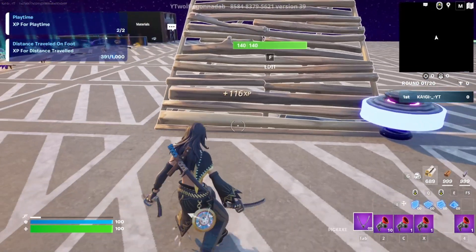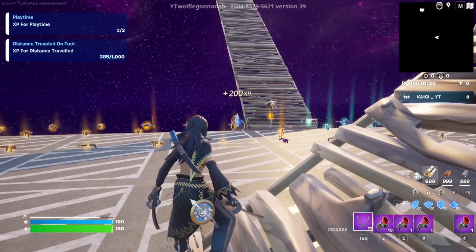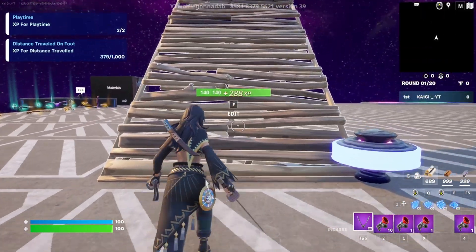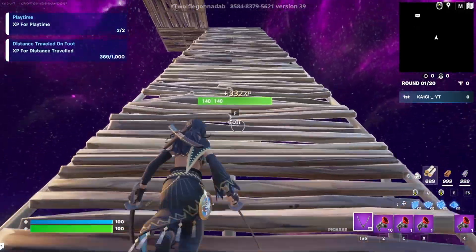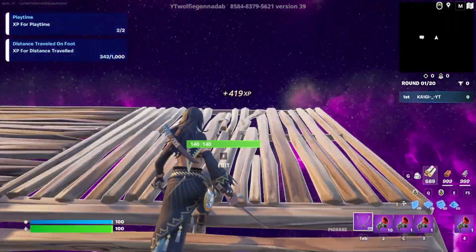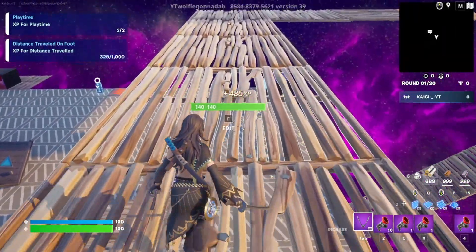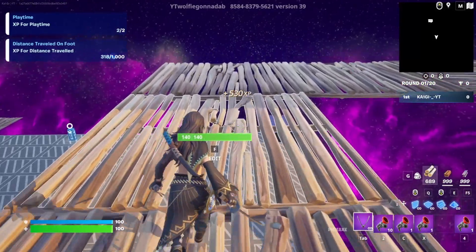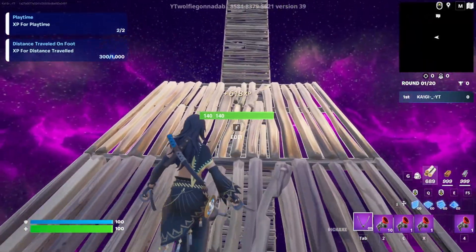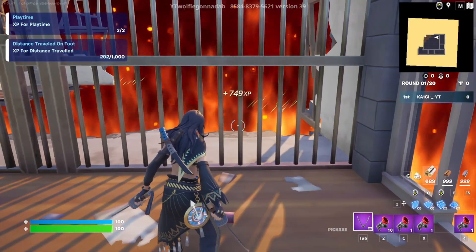Now come back out and head over here where I initially told you to go — lined up right there with the shield bow and arrow. Get your ramps out and we're gonna go one, two, three, four, five, and six. Place a floor, turn to the left and place another one, then turn to the left and place one, two, three, four, and five. Turn to the right one, two, and three, and right here at the end should be a button — you should have enough keys to enter this room.